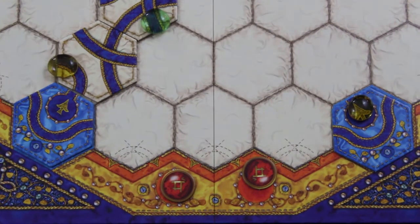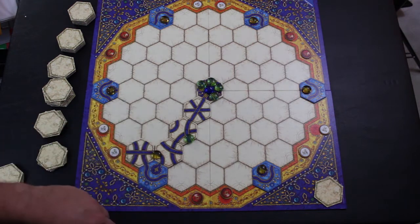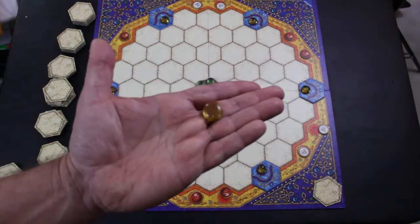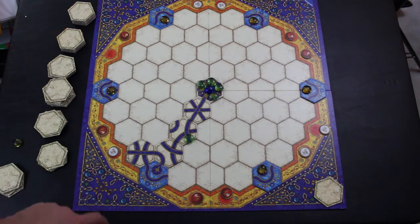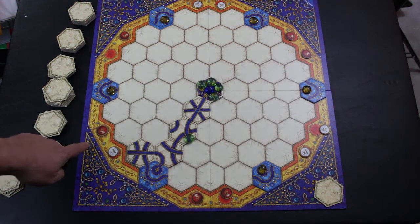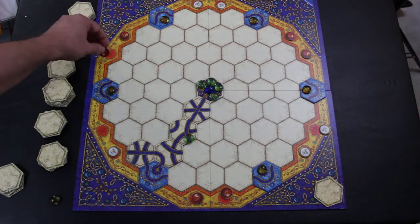Otherwise everything else is pretty much open and available. Play continues until all the gems have been removed from the board and scored. For example, if a yellow gem exits into white's gateway, white scores one point. In three and four player games some gateways are shared — when a gem exits, the player who directed it scores it, and the other co-owner of that gateway also takes one from the supply, so both players score equally.